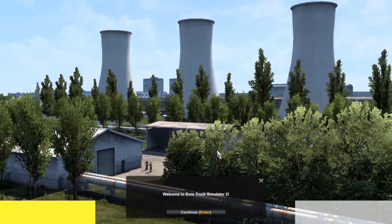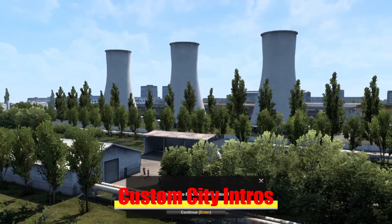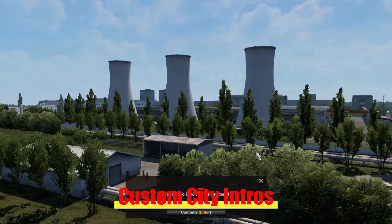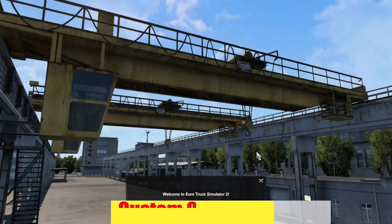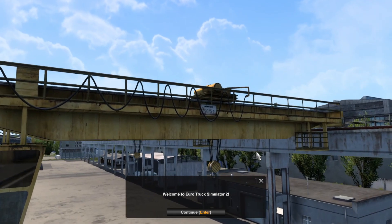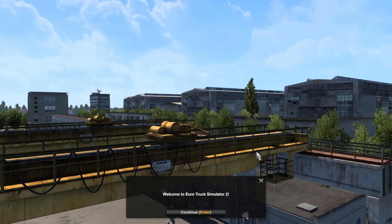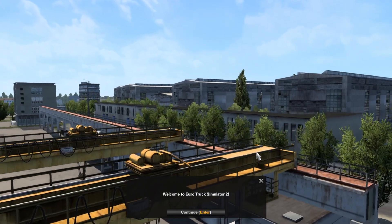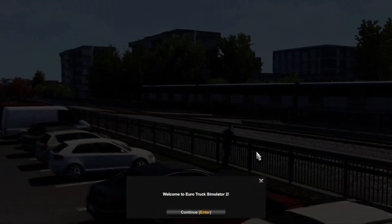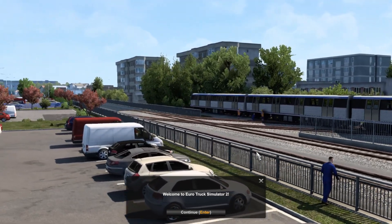The sixth item is Custom City Intros. The Custom City Intros is something they've been rolling out the last couple of years when you create a new profile. In this case, they have updated the Road to the Black Sea cities, as shown here. It is greatly appreciated that they're taking time to make all the cities look good, especially when you're starting a new profile.